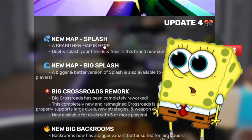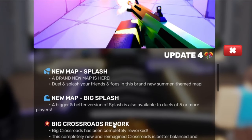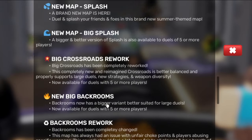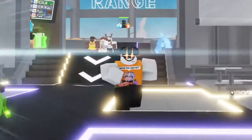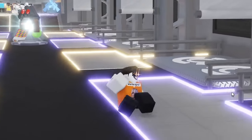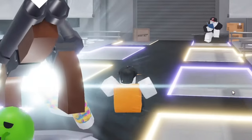Today in Roblox Rivals we have a brand new map called the splash map and it's a summer themed one. Not only that, but big crossroads has had a massive rework and they've completely changed it. They've also changed the back rooms so today we're gonna be checking all these things out. There's gonna be some special things we didn't expect along the way — like the slide. Wait, I can slide backwards!